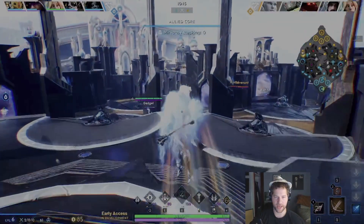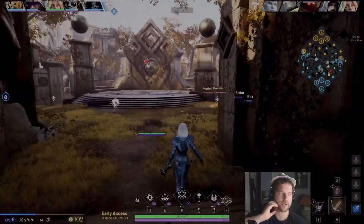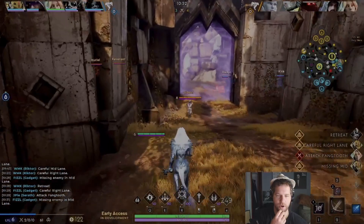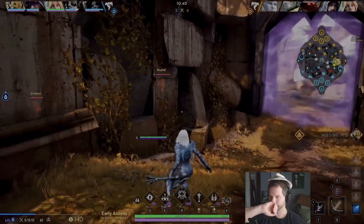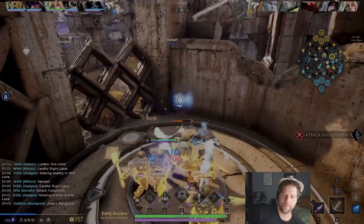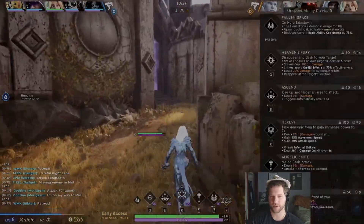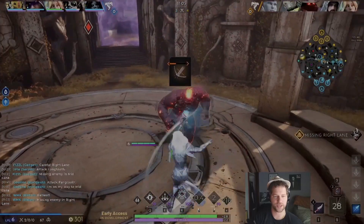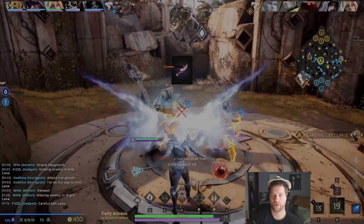We opt to go Eviscerator this match because it's just phenomenal. I didn't understand how good Eviscerator is in jungle until I played it on Serath. It's on a 30-second cooldown, so you can use it often in the jungle. Gideon had the indicator behind us so he knew we were there and just continued to run. I hate that indicator — it shouldn't be so free. If somebody sneaks up behind you, they should be rewarded for the extra effort. But we see Gadget is on the river camp, which is why we're not contesting it.